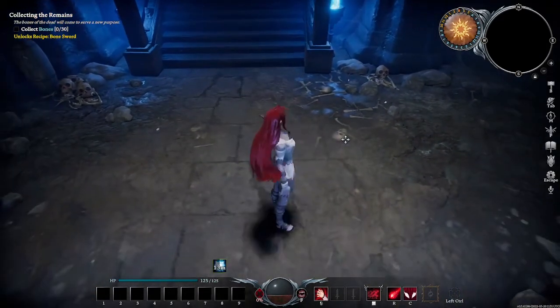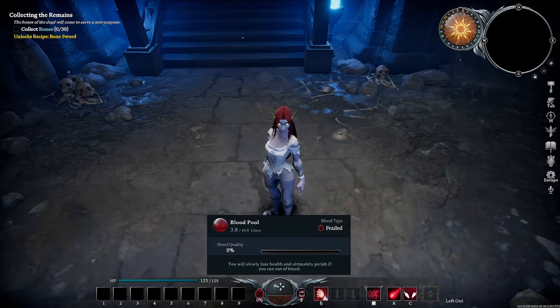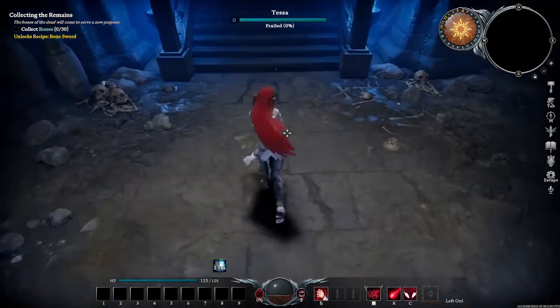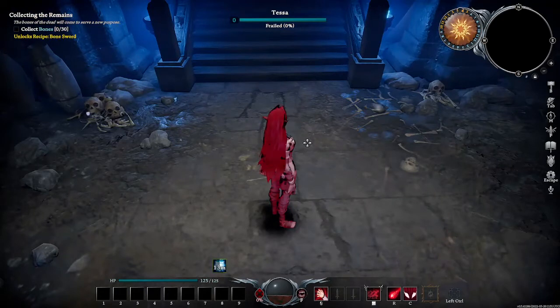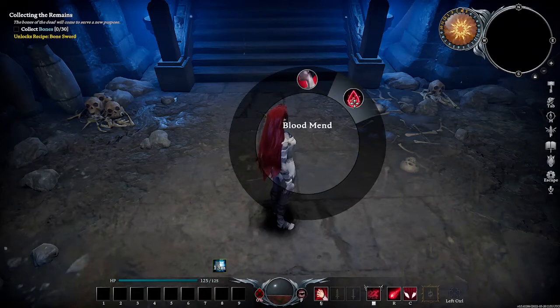We've got some additional options. Now this is your blood pool — the more blood you have, it's kind of like your mana. There are different types and the stronger it is, the more it's going to do for you. If you want to use your blood, you can push Control and you'll have the ability to do Blood Mend. This is going to heal you over time.